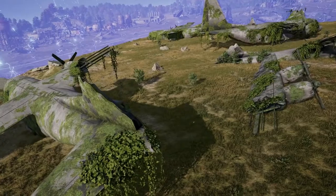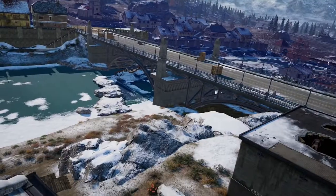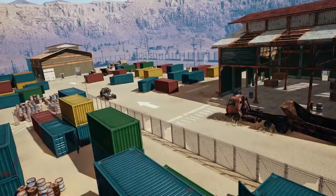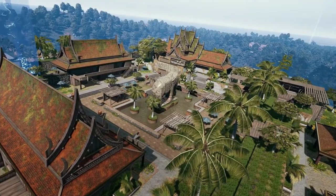Erangel's Stalber and Sosnovka Military Base, Sanhok's Paradise Resort and Docks, Vikendi's Podvosto and Peshkova, and Miramar's Campo Militar are the first maps that will be available for selection, with more on the way in the future.